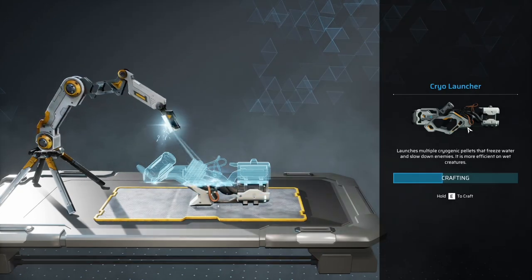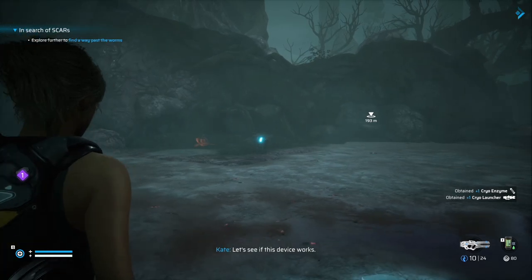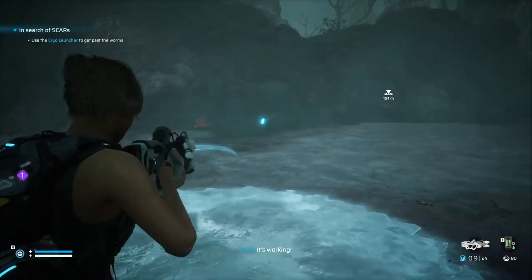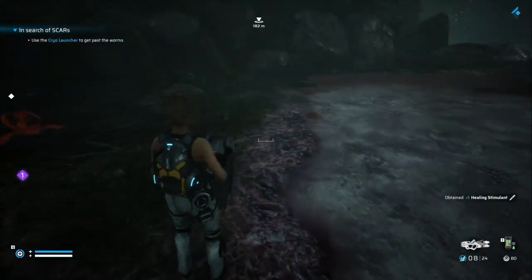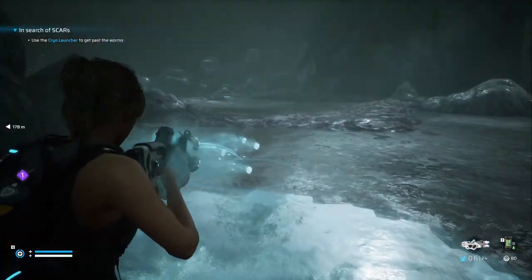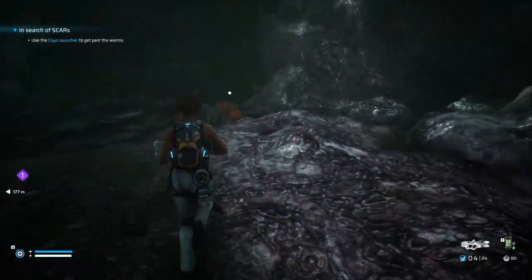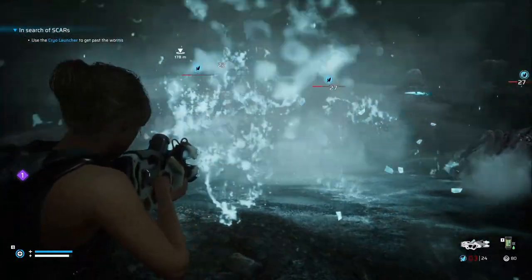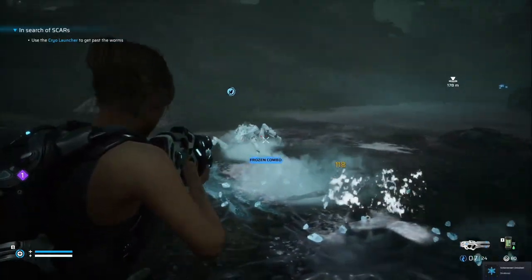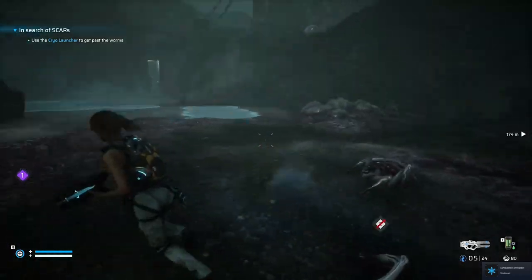I might be able to use this to craft some kind of cryogenic device with the MPU — it could help me get through the worms. Makes sense. Oh, we can just craft it right here — nice! That's really convenient. It's working! Kind of reminds me of the things you throw in Batman. So you can freeze them and then shoot them — nice, one-hit kills.